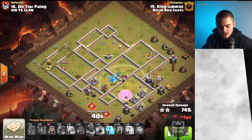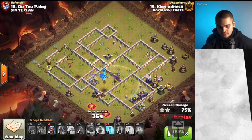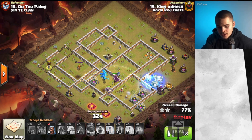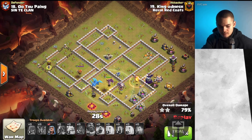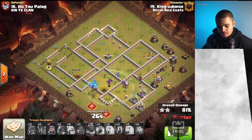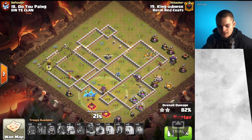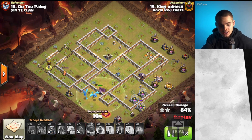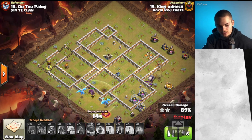Bats can get insane amounts of value when there's no Wizard Towers or Multi Infernos present. So whenever there's a Wizard Tower that's about to hit your wave of Bats, make sure you freeze it right away or else all your Bats are going to die. As you can see, all the Bats are about to take down — perfect timing. When there is no Wizard Tower or Multi Inferno or any sort of splash damage on your Bats, they can really just get insane amounts of value. And just like so, that was a beautiful triple.